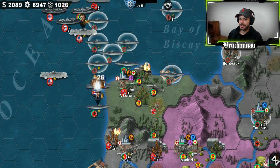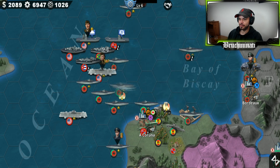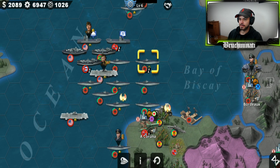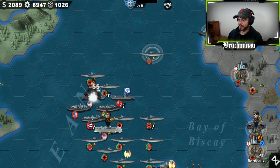This worked perfectly - I was able to strand all their generals out at sea and just wreck them with submarines. If I hadn't done that they'd definitely be on the shores of Spain taking over Barcelona or Madrid by now.